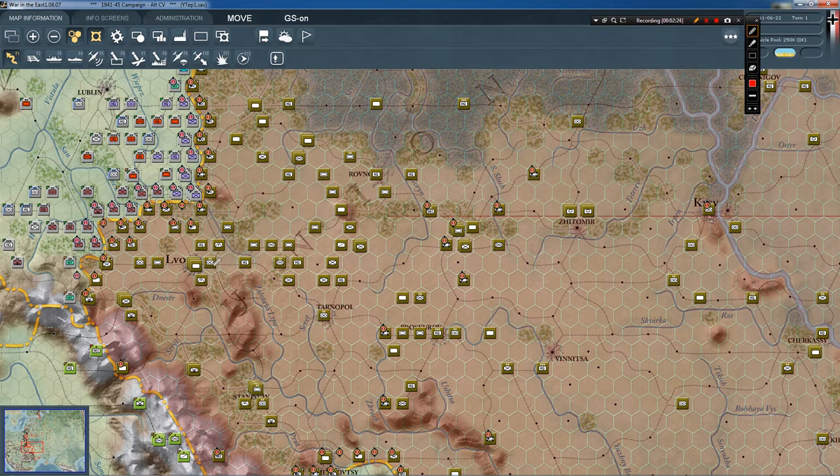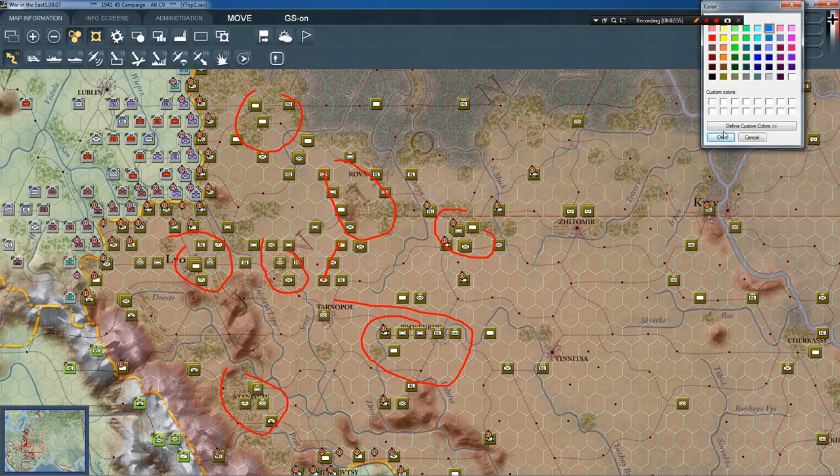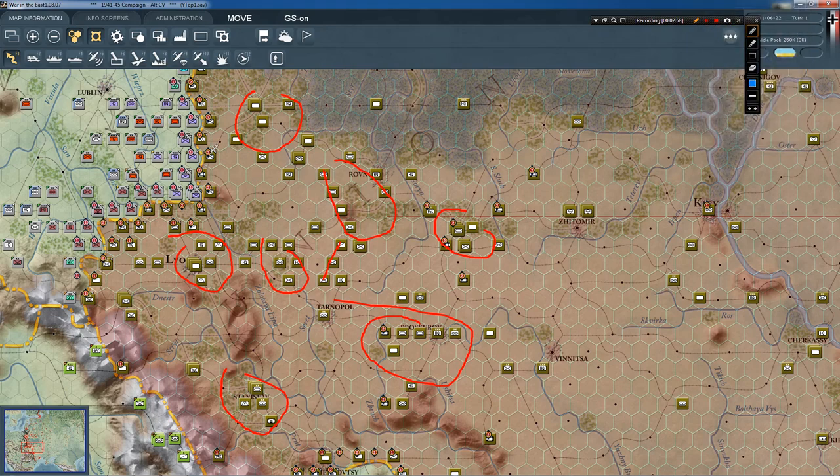We have located the main Russian concentrations of forces along the border. But where are the rest of them located? We can see them near Lvov, Stanislav, Koval area, reserves near Rovno, near Tarnopol, near Szepetovka, near Proskurov. Having located them, we now devise a plan to deal with them. We will use our infantry forces to break through the enemy border guards, then use mobile forces to exploit our offensive and drive deep into enemy lines — just like the Germans usually do.